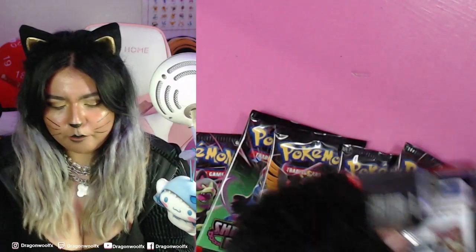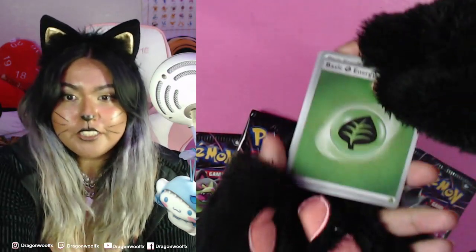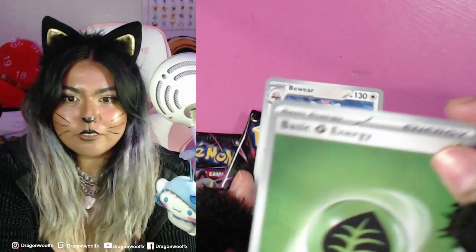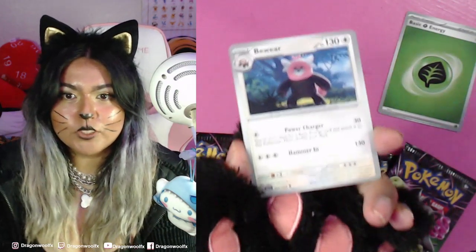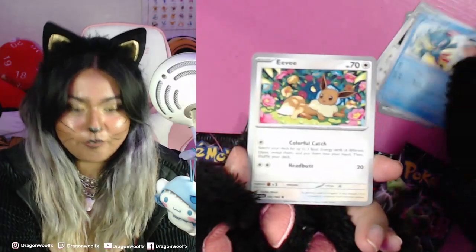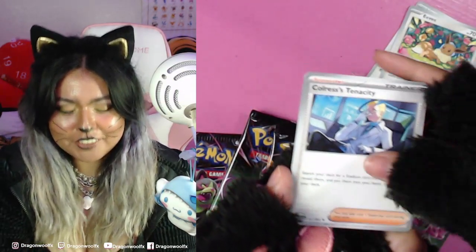Pack number one with Ogie Doge right there. Let's see what's on our first pack — move this to the side, take out the call card, see what the energy is. This is grass, and this is a holo — you can kind of see it a little bit. We have Beartic, Sneasel, another Eevee — this one's pretty cute. Dusclops, let's go. Setting that aside — Chorus Tenacity.